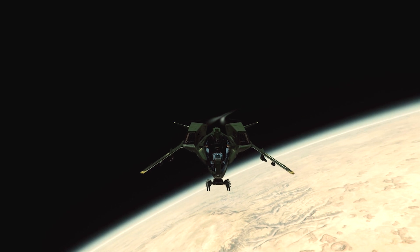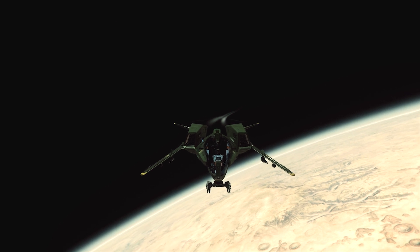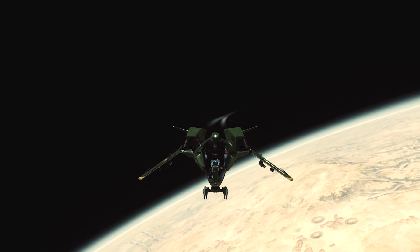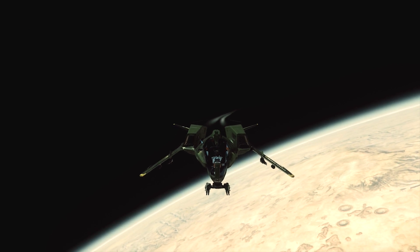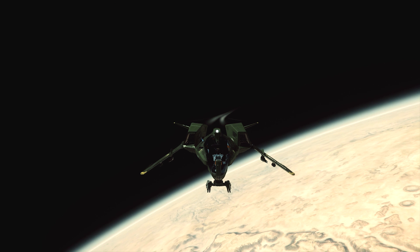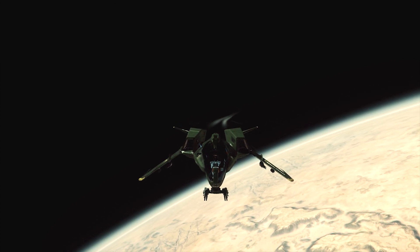The Mustang Delta — a low cost fighter variant of the Mustang family. The Delta is the player's first steps into the dog fighting realm, giving you just a tease of what you can do with a fighter dedicated ship. Later down the road you can pack up the ship and turn it into something more lethal, or keep it for a different role. We shall find the answer through logic and analysis. Let's take a closer look and discuss the ship as we start our pre-flight walk around.